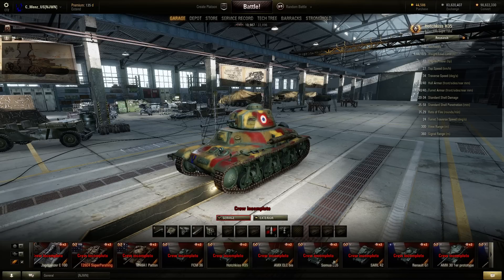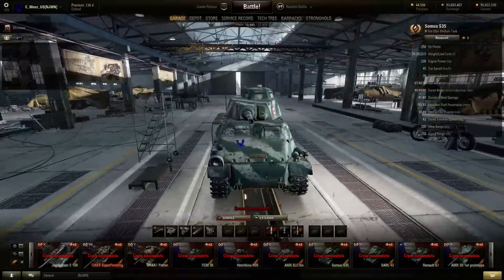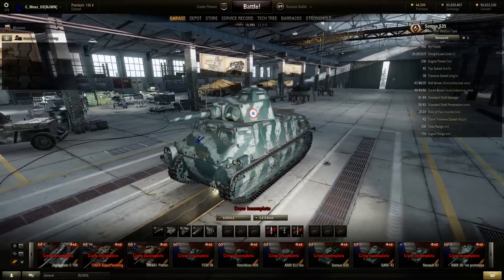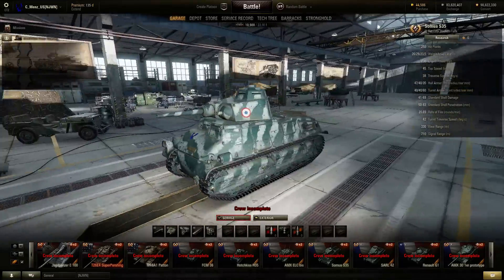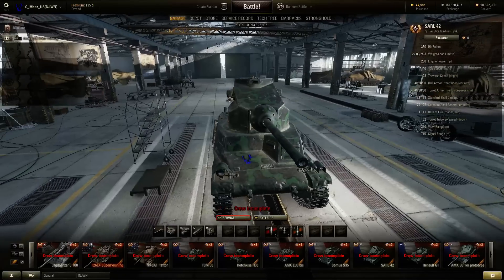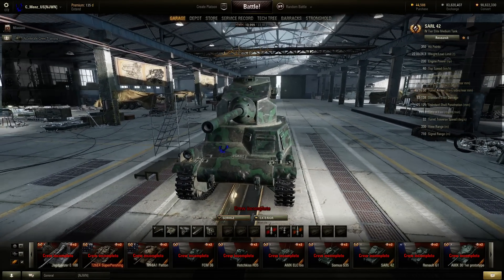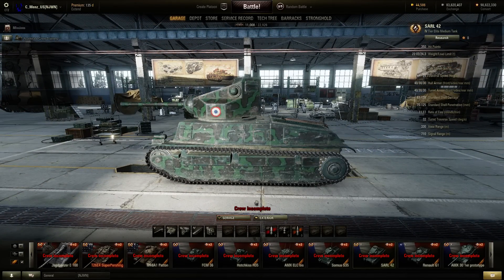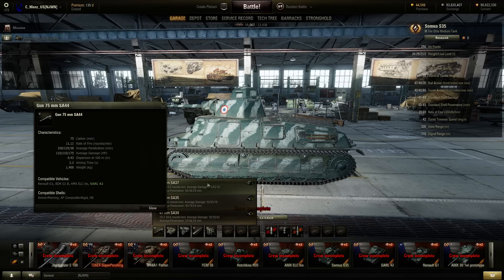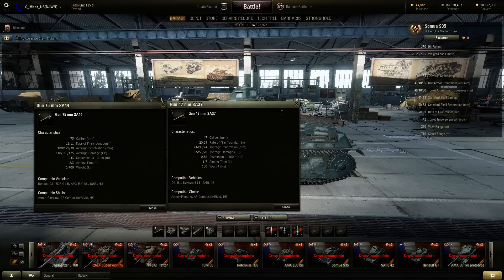Starting at tier 3, it actually stays in the same line. You have the S35, which you'll notice is pretty similar to the German premium medium tank — the PZ something. Then you have the Sarl 42, which, if there was a turret where you don't want to go over a hill, this is it — because you're going to take damage because the thing's so freaking tall and wonky. But these tanks have pretty good guns on them for the lower tiers; for their top guns, they're nothing amazing, but for medium tanks they work out pretty well.